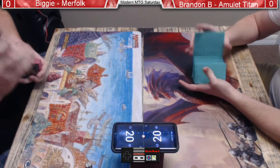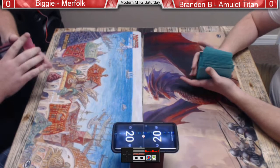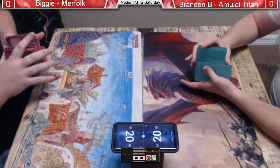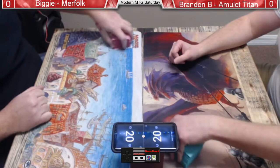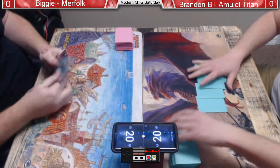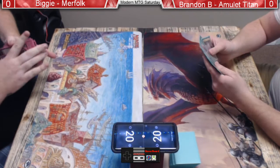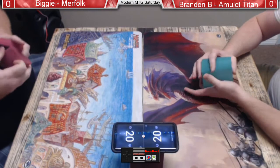I like Biggie's mat — it reminds me of Rishadan Port, the land. I'm trying to place where that's from. It's a Magic: The Gathering official mat with the logo on it. It does look like a port town. I don't think it's the art from Rishadan Port... actually, it is Rishadan Port. It's the center of the card, zoomed in. Yes, that is Rishadan Port.